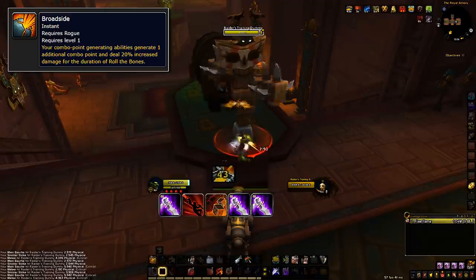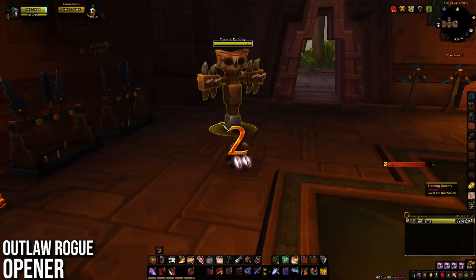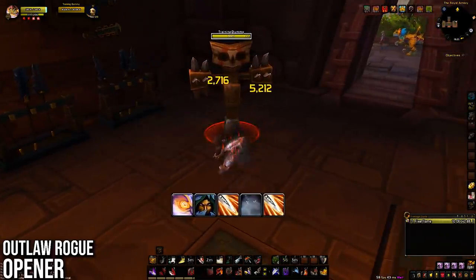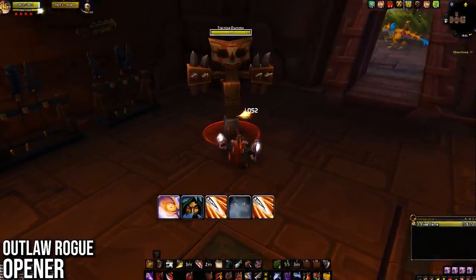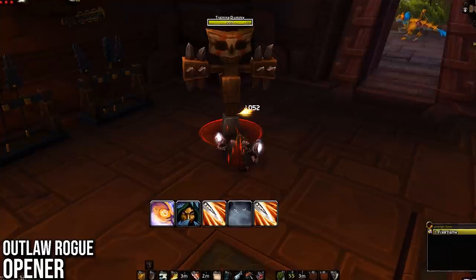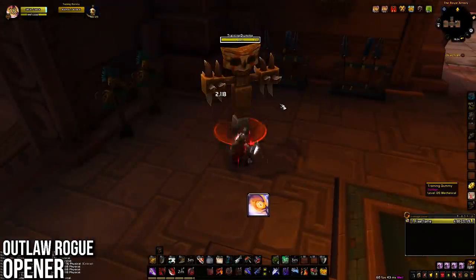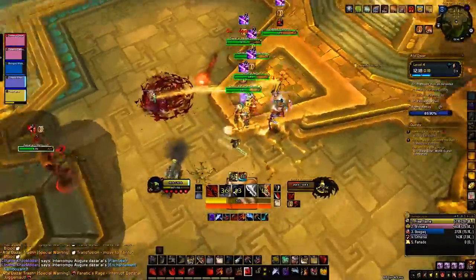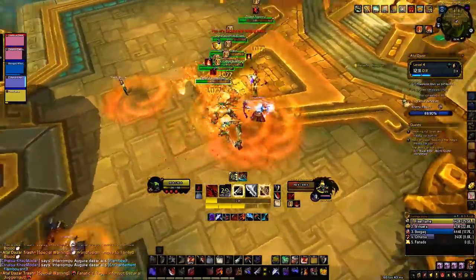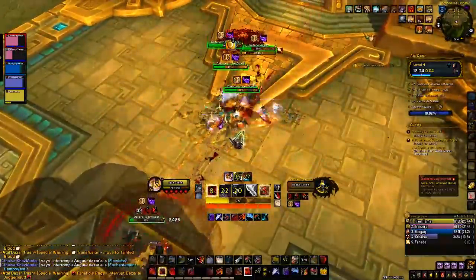The opener for Outlaw Rogues is a bit funny. Cast Adrenaline Rush about one second before the pull, then instantly stealth. Use Ambush, then Vanish, then Ambush again. You do this because Ambush generates two combo points instead of one — only do this when you know you won't need Vanish in the next few minutes. All cooldowns should be cast as soon as they become available without needing to pair them with anything. Killing Spree, Adrenaline Rush, and Blade Rush all need to be cast on cooldown — make sure not to cap on energy. If you want to use Vanish as a DPS cooldown, cast it when you have 60 or more energy.